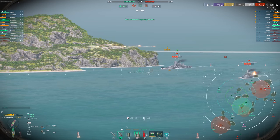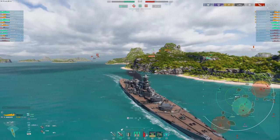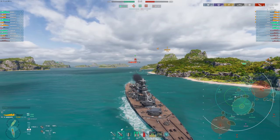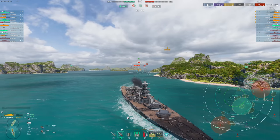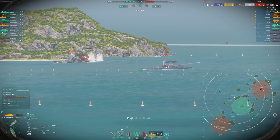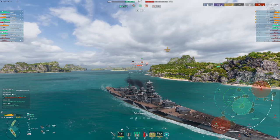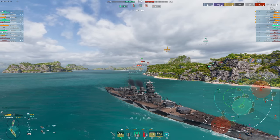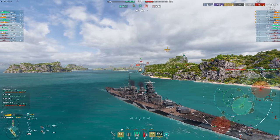We're already up to 160,000 damage, so it's not like this is a bad game at all. This fighting retreat is hopefully going to help our team win. As the Satsuma pushes in and the Ohio pushes in, they're pushing into a crossfire. We have a Jean Bart tucked away behind the island, and hopefully we can create a bit of a crossfire. Even though Hanover isn't necessarily the best at range, a broadside Satsuma is a large target. And this is what I'm constantly needing to think about when playing a German battleship — I'm not at my strongest pushing into people.